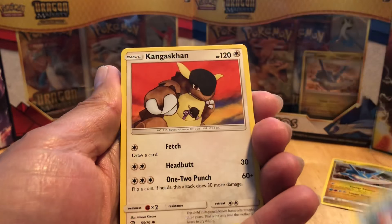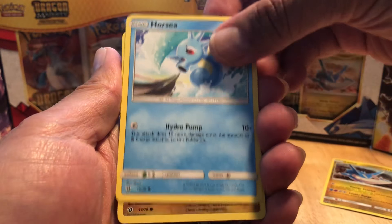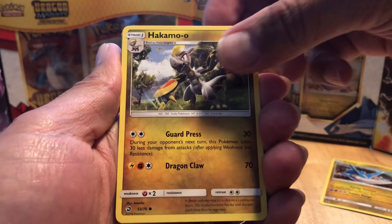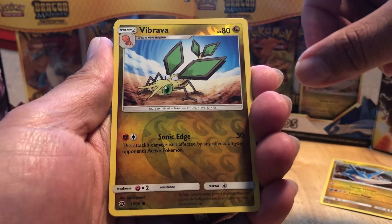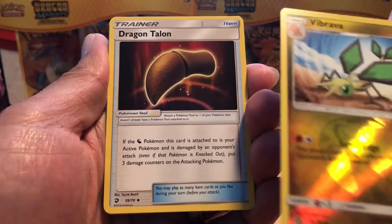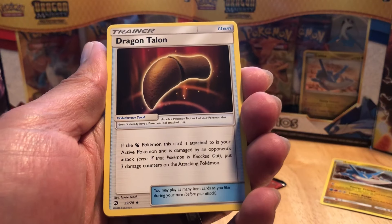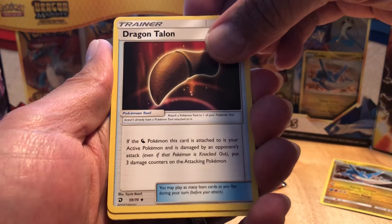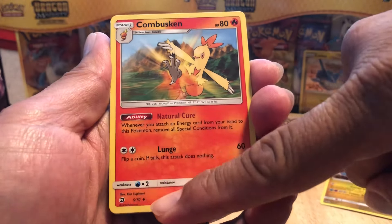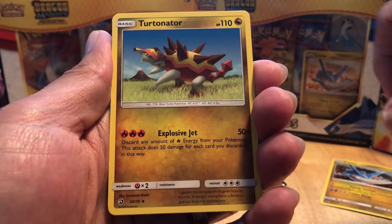Starting off we have a Corsola. We have a Kangaskhan. We have Porygon. We have Bagon. We have a Hakamo-o. By the way, the art on these are awesome. We have a Vibrava - that is the reverse holo, and that's a common. And then we have a Dragon Talon, which from the videos I've seen, is also a secret rare. We have a Combusken - by the legendary Ken Sugimori, one of the original illustrators of Pokemon. And then we have Turtonator.